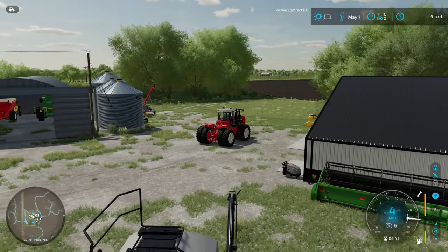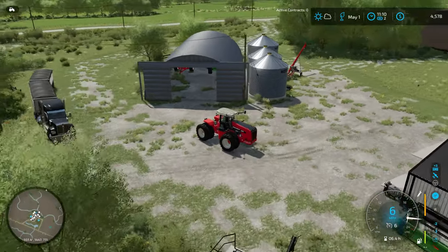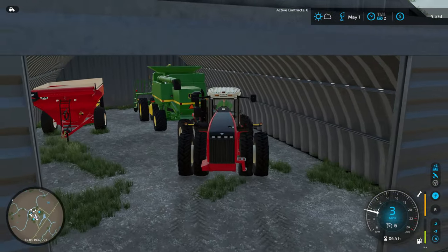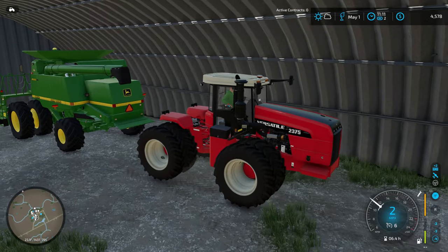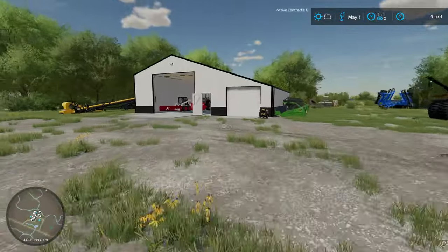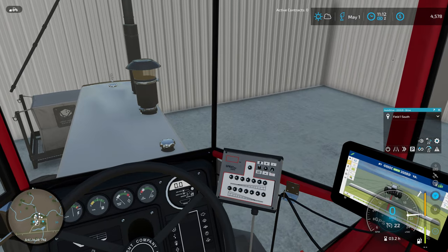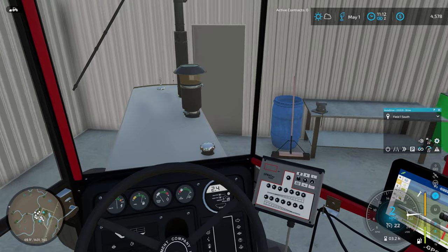With that out of the way we can go ahead and put this tractor back in the shed. We're going to have to shuffle some stuff around so we can get our sprayer out. We've got some spraying we need to do and I haven't used this sprayer very much yet - I think I might have used it once on a different let's play series. I'll be curious to see how it performs on a much bigger field. We need to get this J&M out of the way.